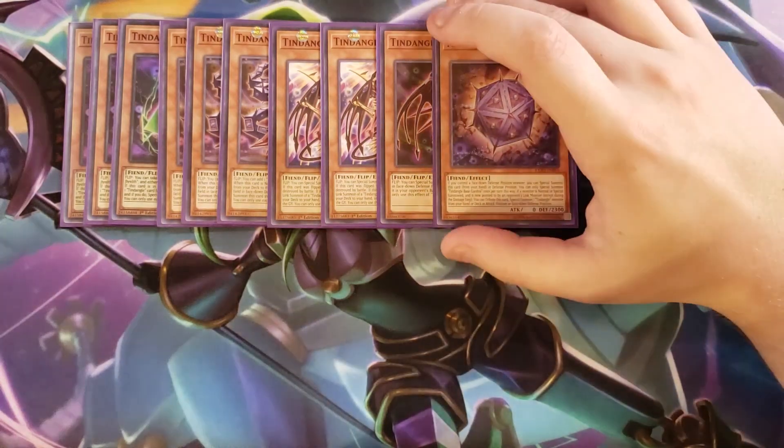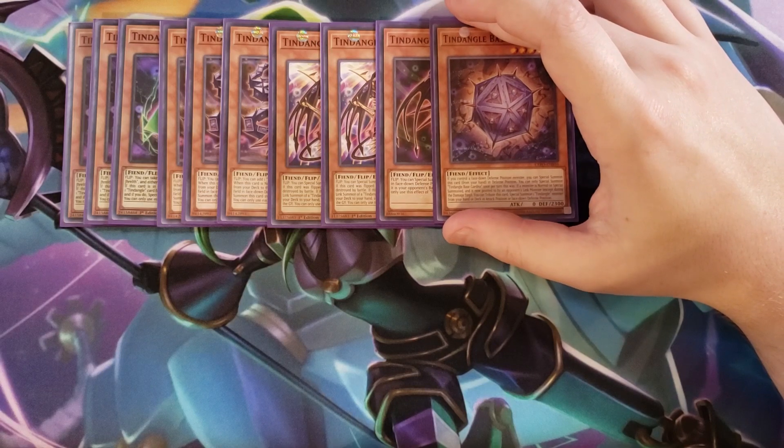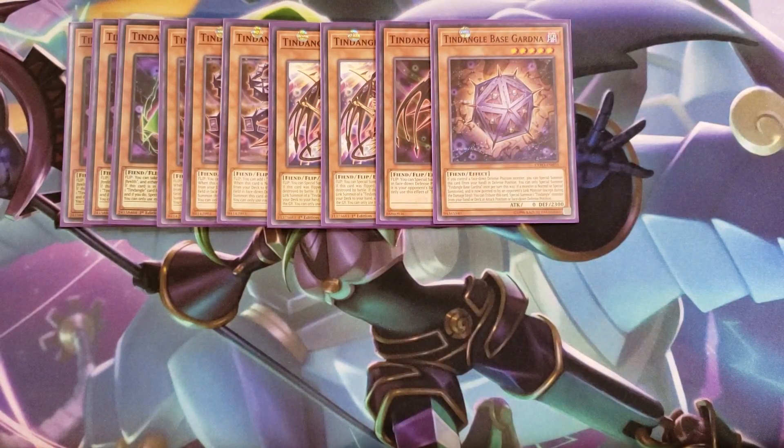We then play a single copy of Base Gardener. Base Gardener is a very interesting card for this deck. It's a level five so you don't ever want to draw it, but you can get it out with Trinity really easily, which is why you play it as a one-of. If you control a face down defense position monster, you can special summon this card from your hand in defense position. If this card is normal or special summoned and is now pointed to by an opponent's link monster, you can tribute this card to special summon a Tendangle monster from your hand or deck in attack position or face down defense. You usually want to special summon this card off of Trinity because then it's just a free summon from the deck.